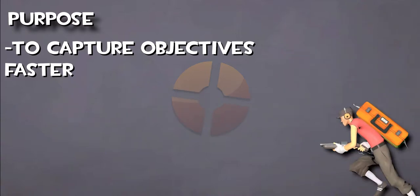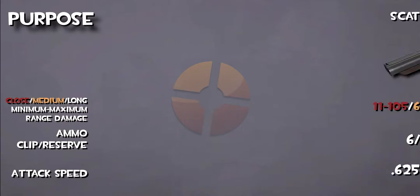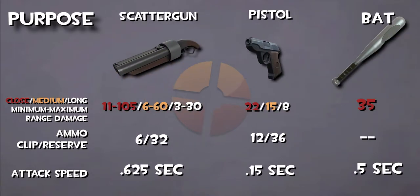On Capture the Flag, his faster running speed allows him to get away better with the briefcase. His arsenal includes a scattergun, pistol, and a bat that deal high damage quickly, which allows him to kill players faster than usual. His movement is what gives him the ability to get near his opponents to do so.